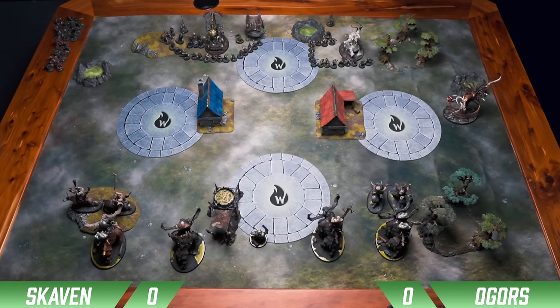So now since Screech would have liked to have Mystic Shielded himself, but with the miscast he can't cast any more spells, we just do a Mystic Shield over here onto the Furnace. We go for the Death Frenzy on the Hell Pit and we don't get it. That wraps up the Hero Phase into movement.